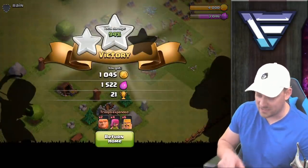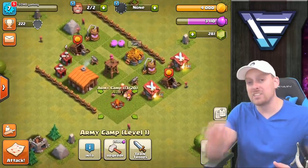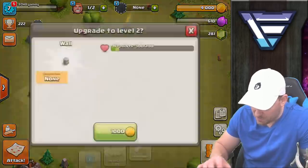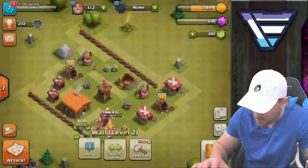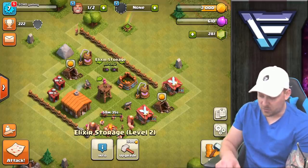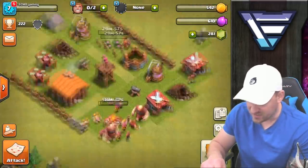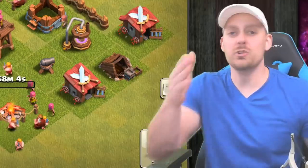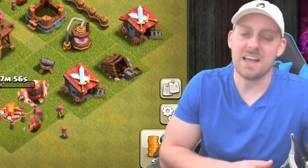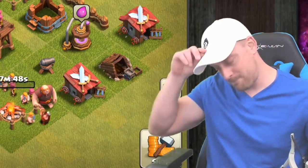That was a fail — the gold mine was hiding and I didn't see it, so we won't get the three-star. But we'll get at least 200 of that gold. Pretty solid raid — we filled up on gold and got up to 3,000 elixir. First thing: starting the camp upgrade, done in one hour — that'll let me train 10 more troops. Buying some wall pieces, then upgrading the elixir storage to level three in 30 minutes. The camp and elixir storage are both now upgrading. Comment, like, and share the video — thanks for watching, see you next time!